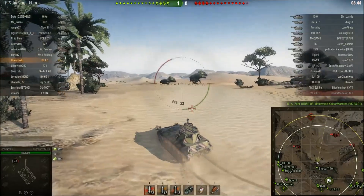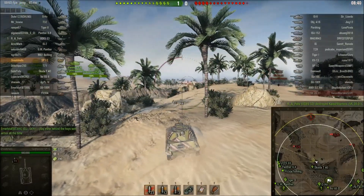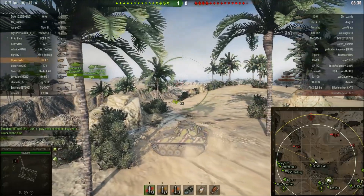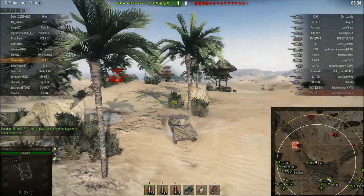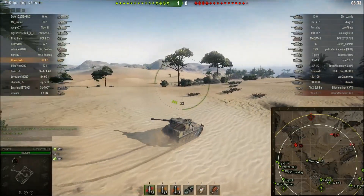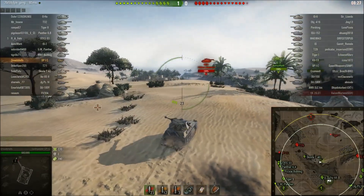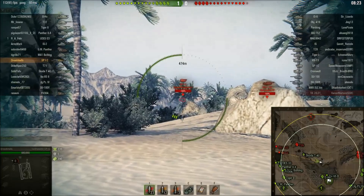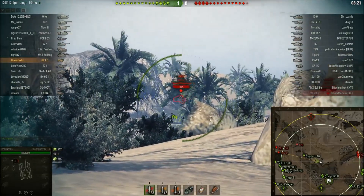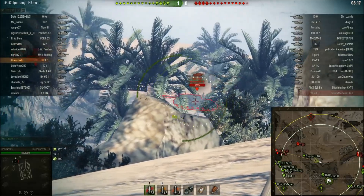Arty shoots at me — because arty prevents camping, or something. I think whoever came up with that phrase is not the sharpest knife in the box, because arty doesn't prevent camping. Arty doesn't shoot campers — it shoots spotted tanks, not unspotted tanks. Campers are usually unspotted, so arty shoots the front-line tanks that are actually spotted.